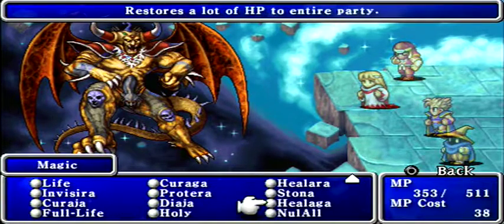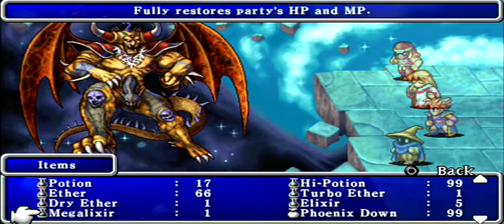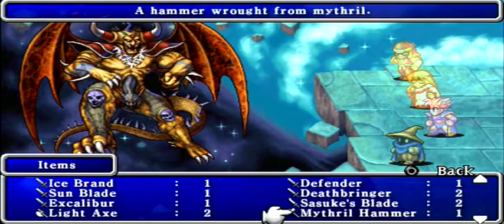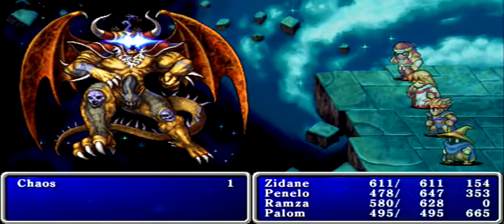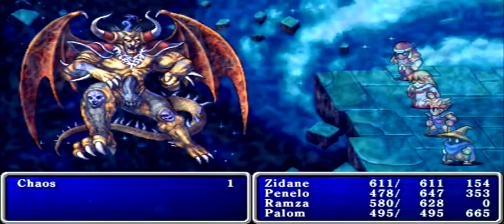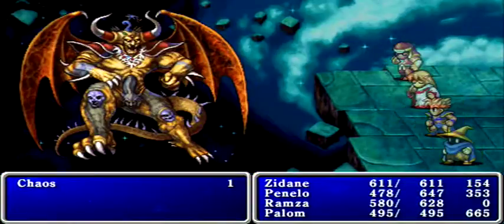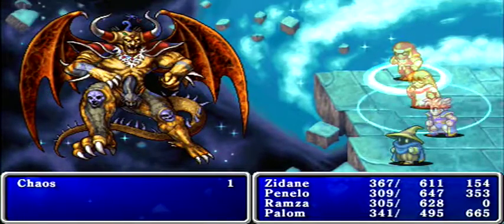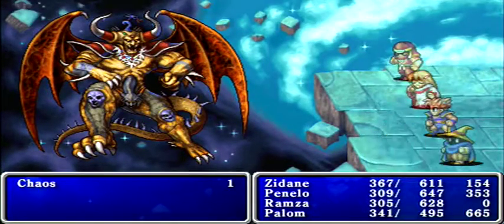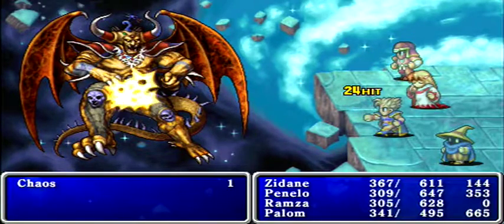Let's keep stacking Temper on Ramza, have Penelo continue to heal, have Zidane attack, and use the White Robe one more time. I could have used those curtain items, but I think protecting against his physical attacks is the better approach. We should be able to finish him off pretty shortly based on how much damage Ramza is doing.